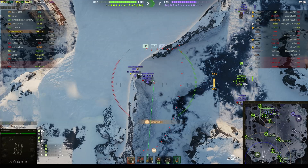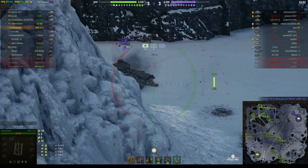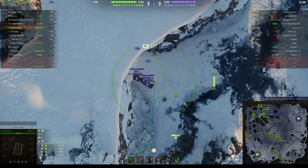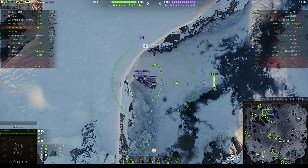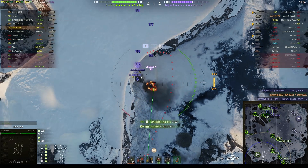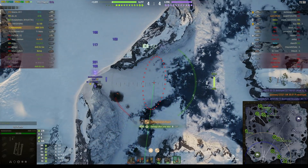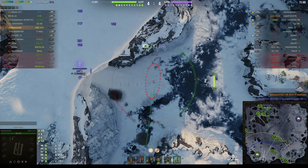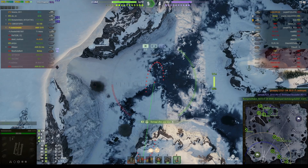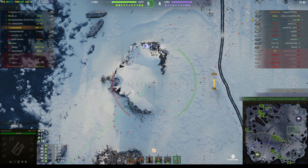The Panzerkampfwagen is actually retreating now. The AMX 12-ton managed to fire his four rounds — unfortunately he did die. Looks like the CDT wants to come back, and in doing that he's actually killed his own teammate, the VK-3001P. I don't think that player is going to be very happy about that. And the CDT goes down as well, so the enemy's taking a major loss there.